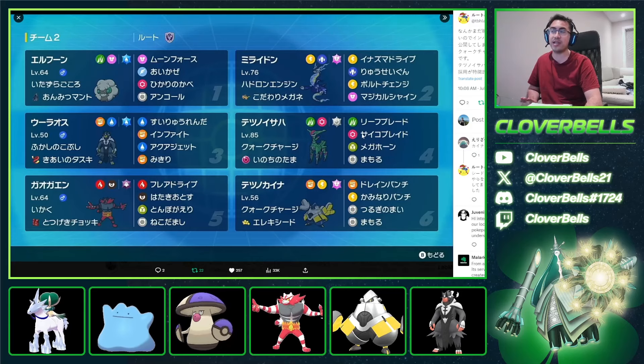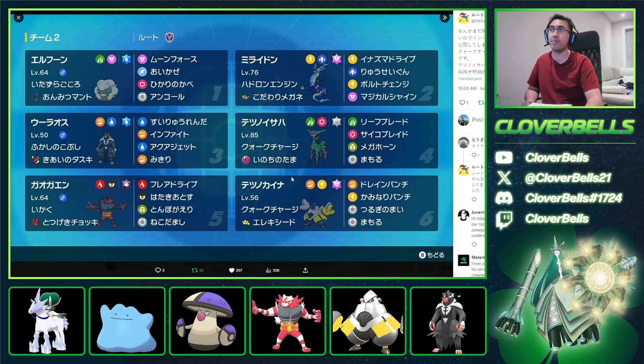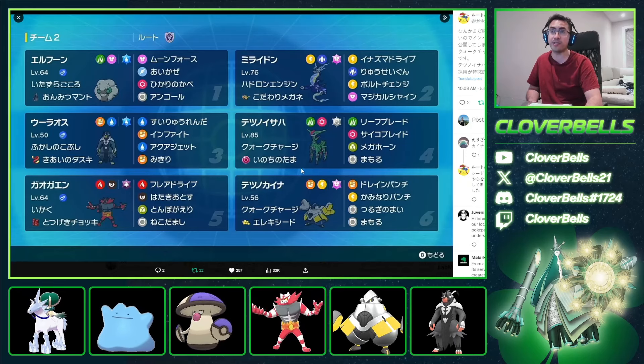Everything else we're going to keep the same — the Pokemon they've chosen, the moves, the Terras, the items. We'll just add some EV spreads so you guys can also use it. We're also going to showcase it in a couple of games. I was using it and having a lot of fun with it, especially Iron Leaves.